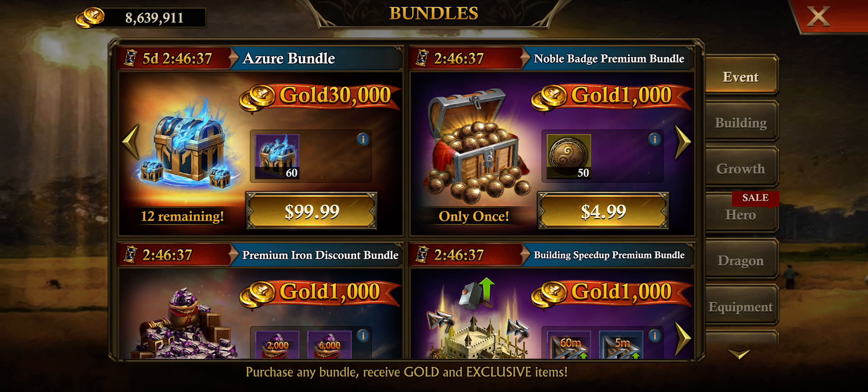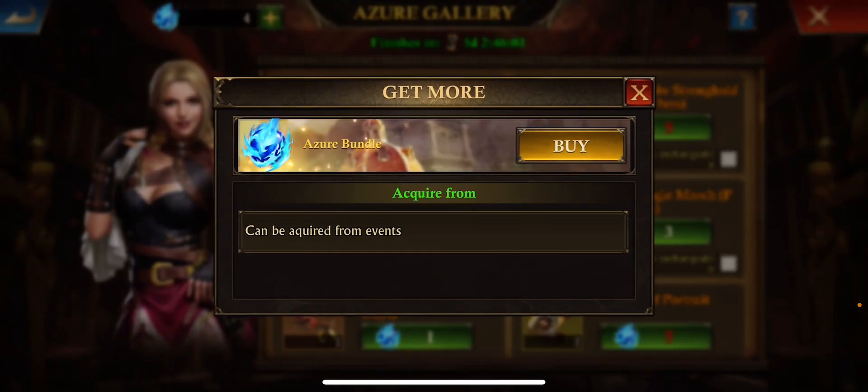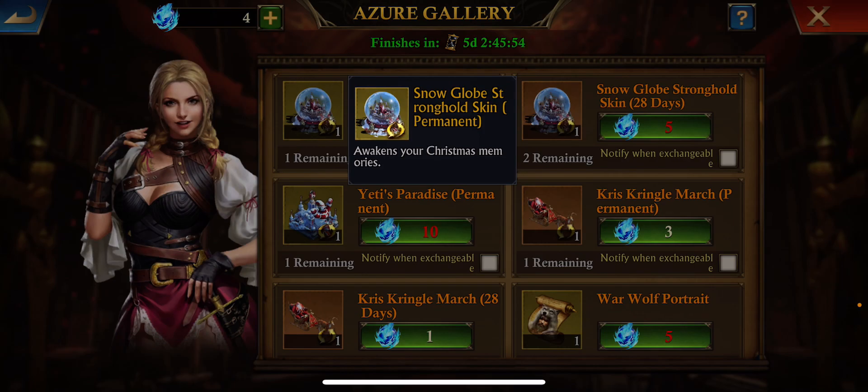First I'm going to tell you how to get it, then I'm going to show you what it is, and you can make a decision on whether it has any value to you. So these chests — ballpark — if you open up a few at a time I don't think it's to your advantage, you're definitely going to get juked. Don't open in bulk. On average, a hundred dollars gets you 60 chests, and I was getting about three of these Azure bundle thingies.